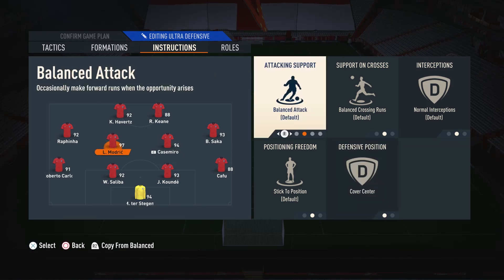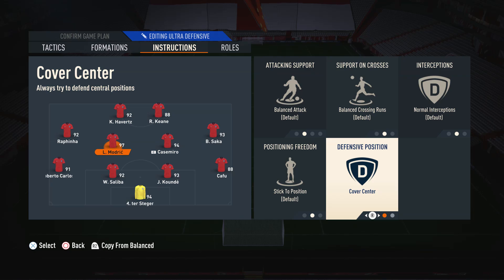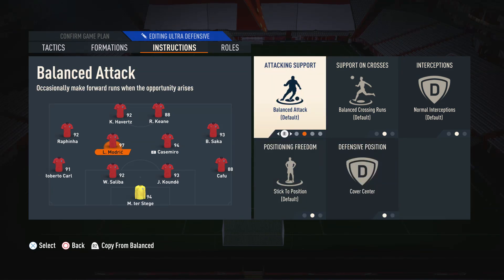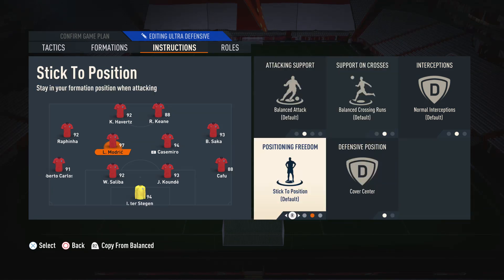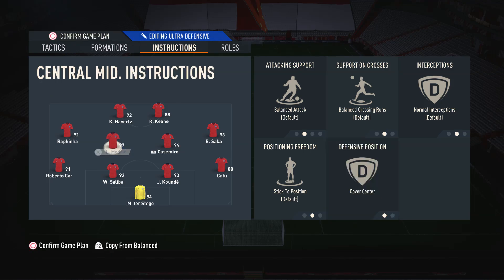Moving on to the left center mid, we have a more box-to-box player so we want to have him on the default settings and Cover Center. We leave him on default settings because he is a box-to-box player so we don't want to restrict him all that much — the only important thing is Cover Center so he defends those central areas.